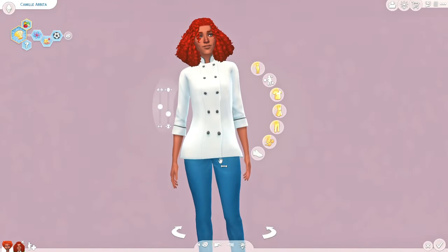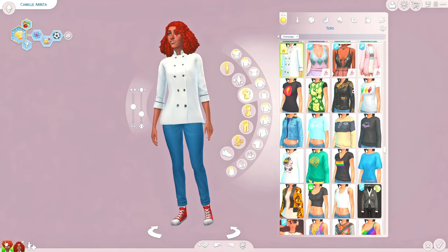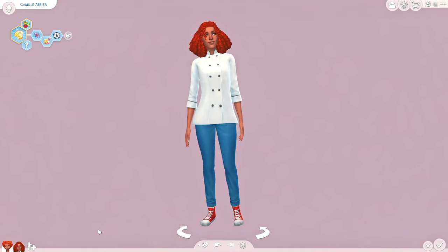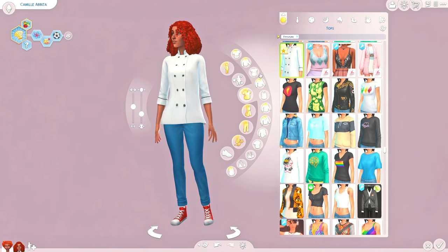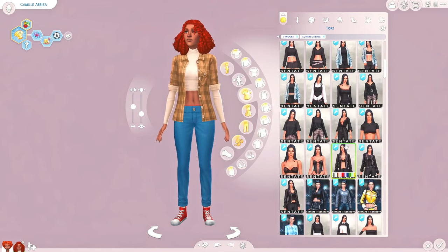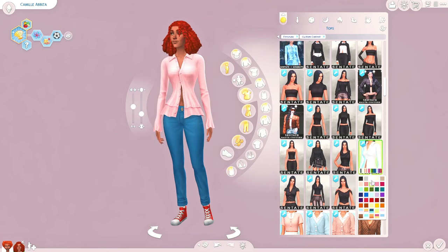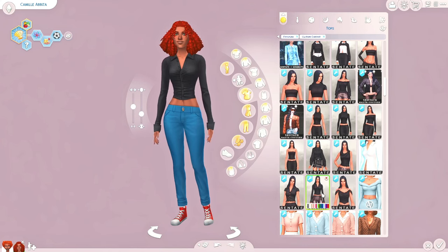She is wearing quite a bit of makeup. I don't really know what to do about the outfit — this is literally a chef outfit, and even the outfit she generates in is just a white t-shirt and jeans. I feel like my girl has literally no style. I don't know that I want her to literally only wear work clothes, so I'm going to see what we can do for an outfit. Oh my gosh, I did not realize this sim has a very classic Sims 4 shape.